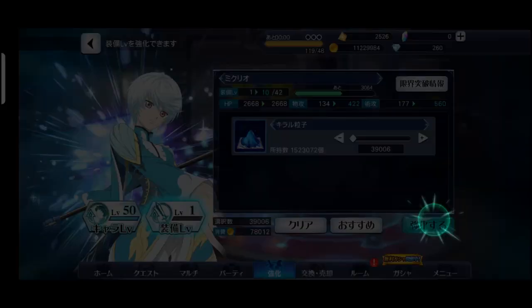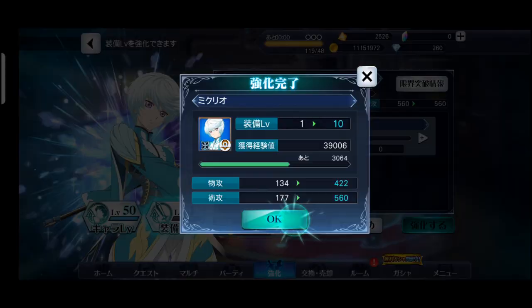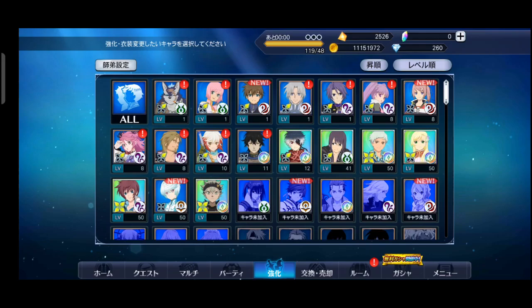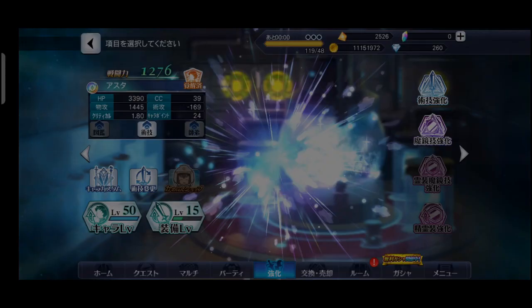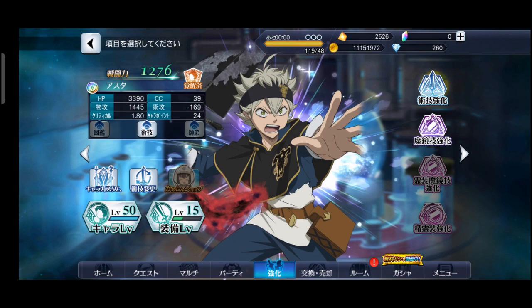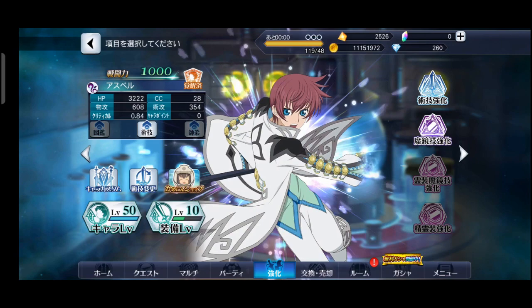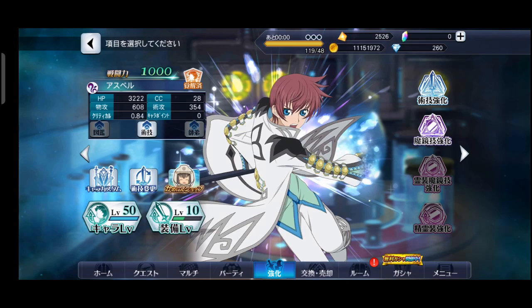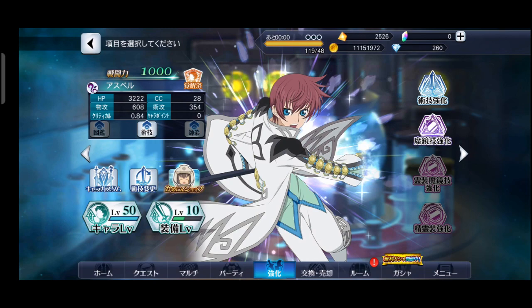Cukup — nah dia kan teman-teman, berapa stat-nya? 982. Seperti itu. Kalau Asta berapa ya? Asta 1276, kuat banget! Nah ini Asbel mentok 1000 teman-teman. Dan itulah akhir dari review gameplay Tales of the Rays, yaitu game yang menjadikan semua serial Tales ada di game ini. Kita jumpa di video berikutnya! Apabila teman-teman terhibur dengan video saya, jangan lupa tekan like, comment, share, dan subscribe. Dadah!